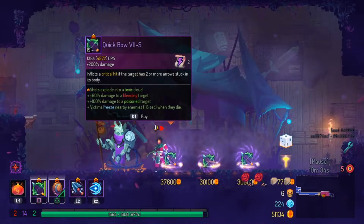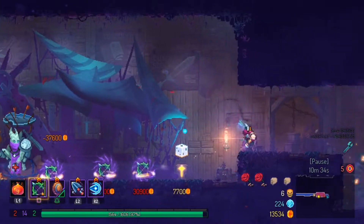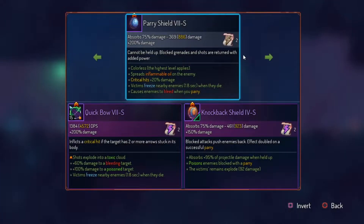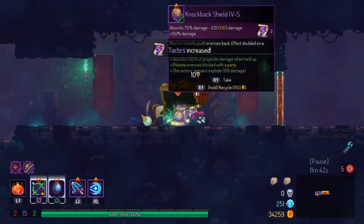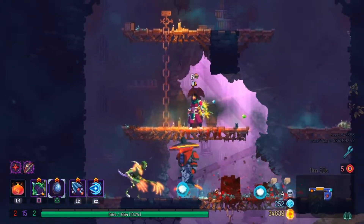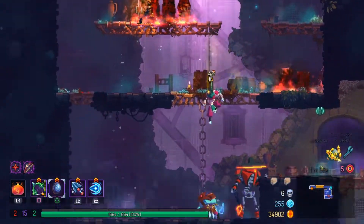We find a quick bow with shots exploding to toxic cloud and 100% to poison, so we're taking that. I struggle a bit because it doesn't have the pierce affix, but the quick bow is powerful enough on its own with its fast strike rates. We take the parry shield — not a huge fan of it, it's level 7 and helps against knife throwers. We also took a wave of denial and double cross dramatic, getting nice synergy with the poison.